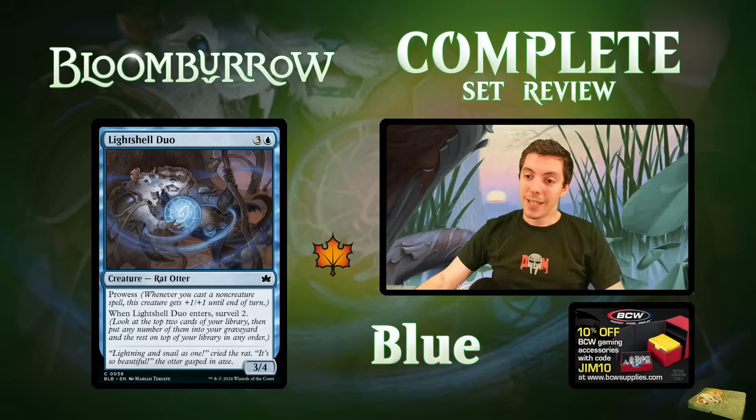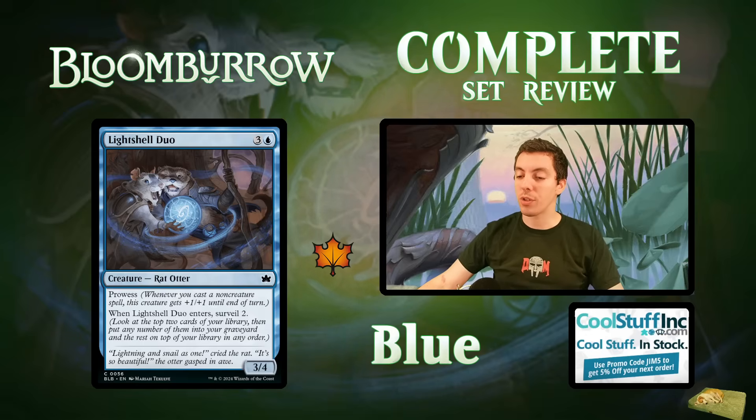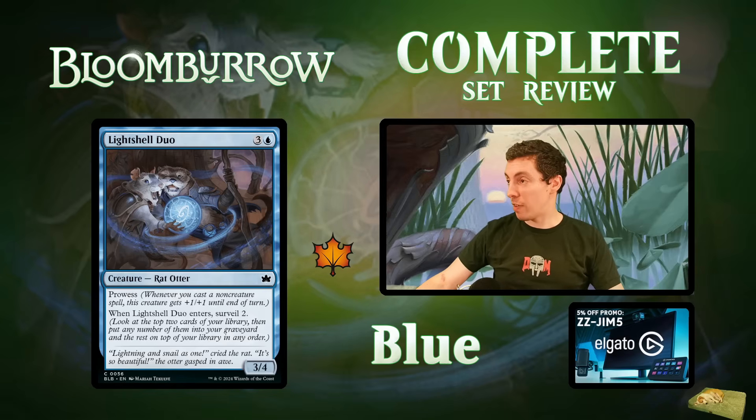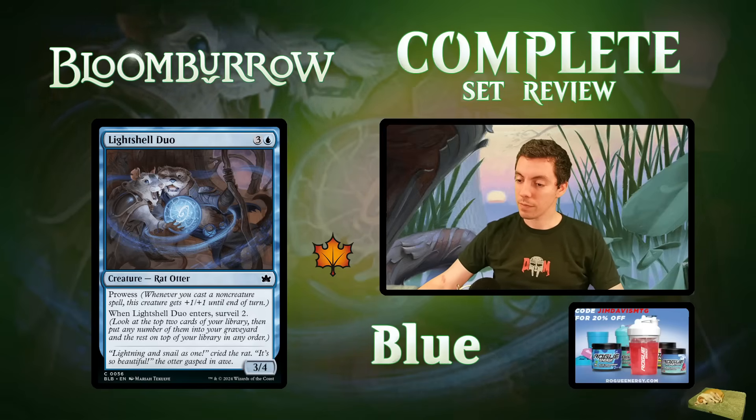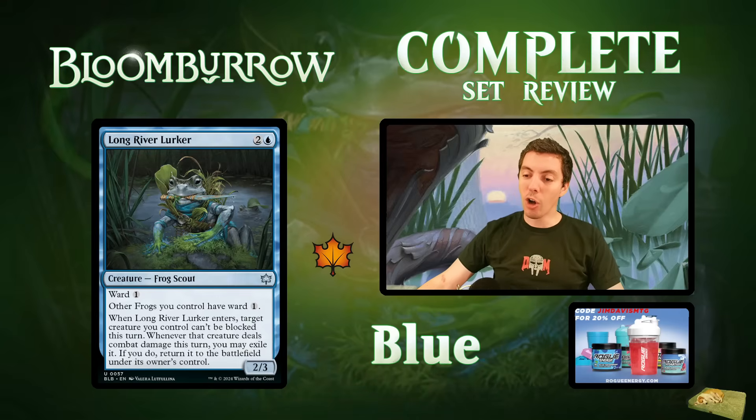Light Shell Duo: four mana for a 3/4 Rat Otter — the rat-otter duo. Has prowess and when it ETBs, surveil two. There's some threshold stuff in the set and surveil helps with that. Looks like filler-level four-drop but I think it's actually pretty solid. Fine limited card — won't take it super highly, but it will make your deck most of the time, especially if you're playing a lot of spells or surveilling for threshold.